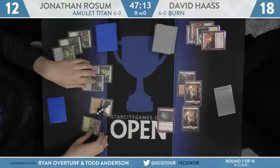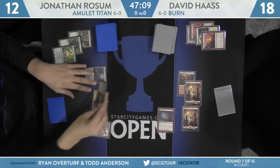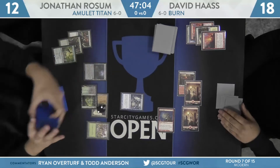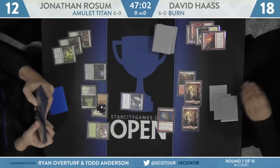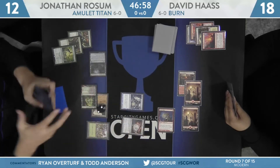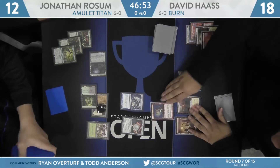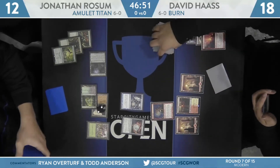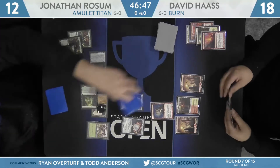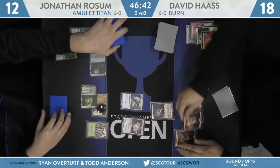The Goblin Guide is going to connect. That knocked Rossum to 15. Then Haas cracked an Arid Mesa falling to 18 himself, and another Searing Blaze — Azusa down, Rossum at 12. On his turn, he drew that Summoner's Pact, and here's that Trinket Mage. I assumed it was going to be Amulet of Vigor because that is an easy way for Rossum to generate a lot of mana next turn if he's able to draw into a land that enters the battlefield tapped, making it so he can Summoner's Pact for Primeval Titan and cast it immediately. Amulet of Vigor was found and cast.